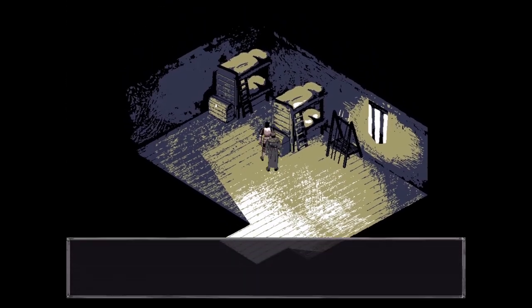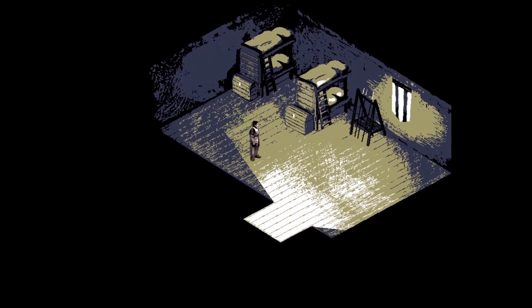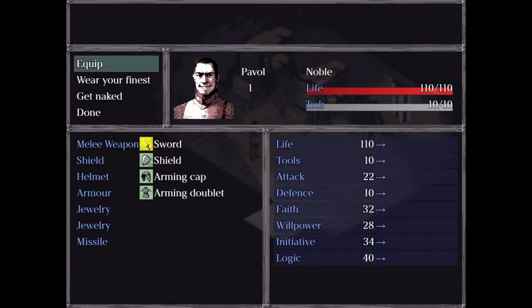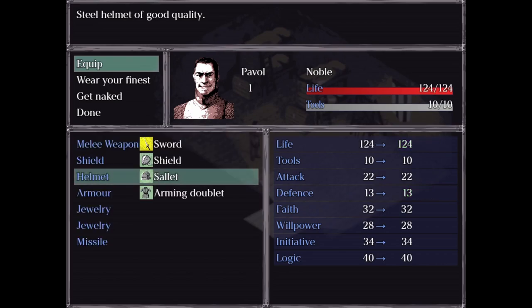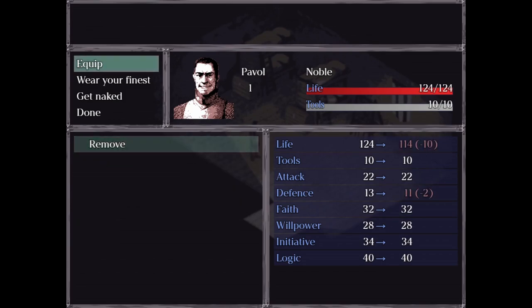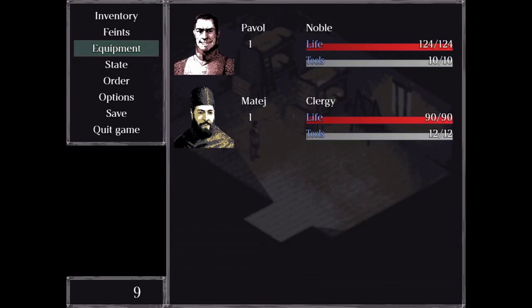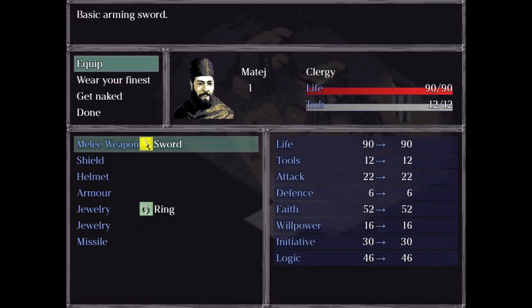Oh, into this door. Steel helmet. Silver ring. Ooh. Because I need to figure out why my connectivity has been so bad lately — it's just so strange. We got ready for our new stuff and it should be fine, but for some reason it's just not. It's so strange.